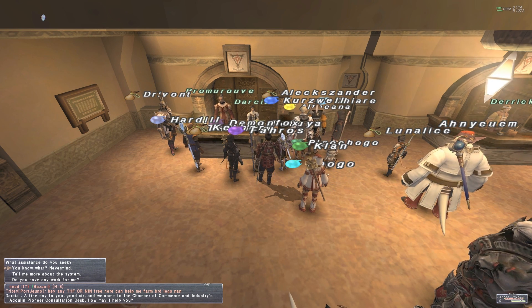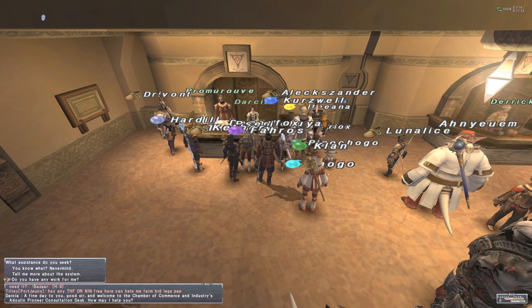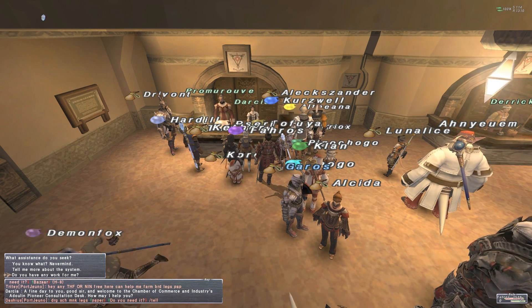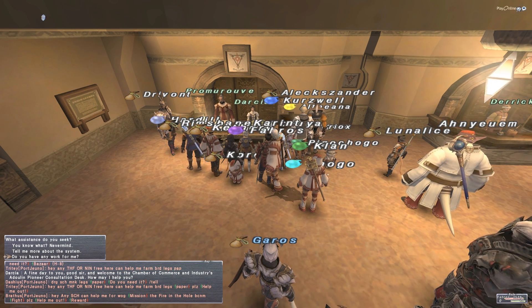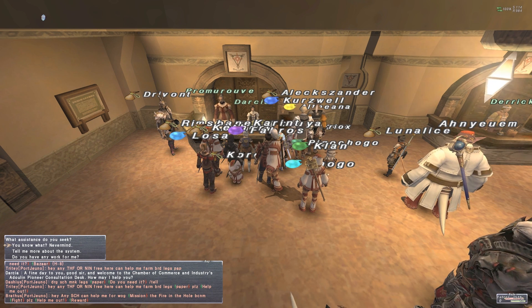Darcia is who you want to talk to — she's the Hume chick. She's going to give you a 10-minute quest. You're going to have two options: one is going to be something like 'ask about an Adoulin pass' — that's what you want to do, ask her about the Adoulin pass. At the bottom she's going to say something about a key item pass that you can buy for a million gil — do not buy that. It takes literally less than 10 minutes to get for free. Ask her about the pass and get her to tell you about geomagnetic founts and geomagnetic waypoints.